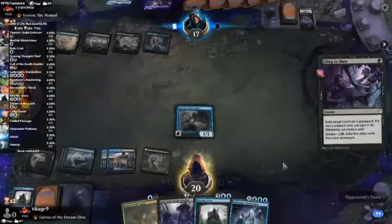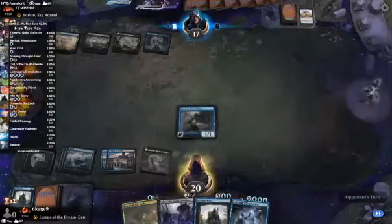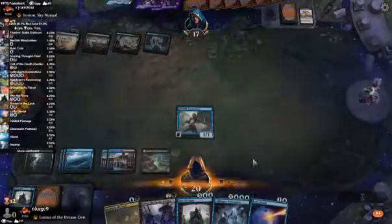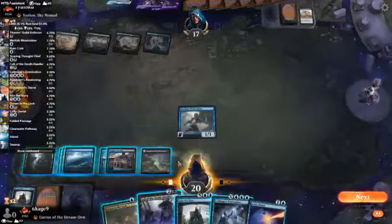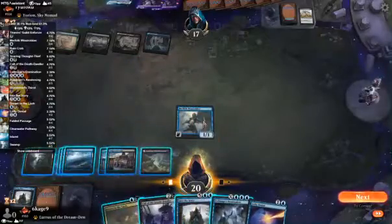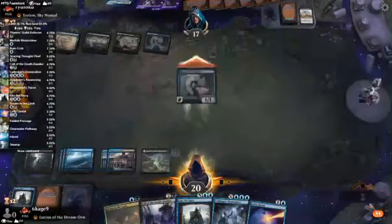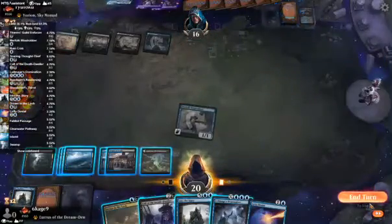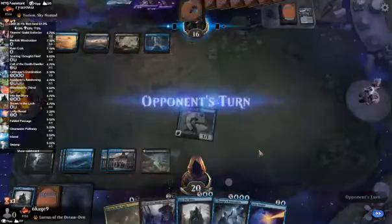Sure. If I draw a land, I can just hard cast Into the Story. Ooh, a Lofty Denial. I don't really want to use my Call of the Death Dweller when I only have a Ruin Crab.